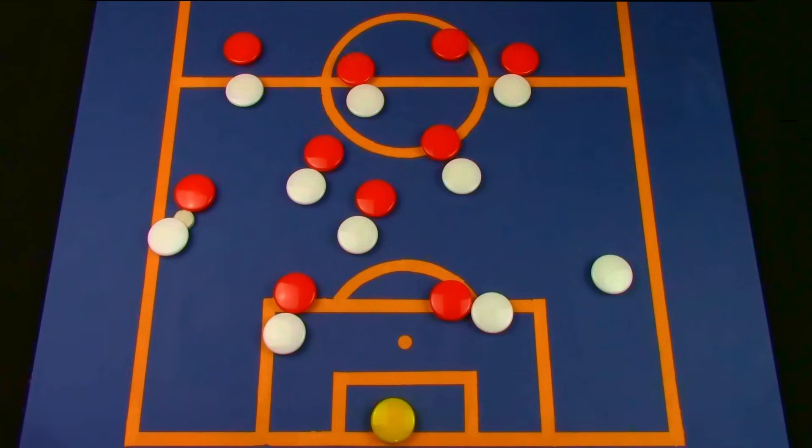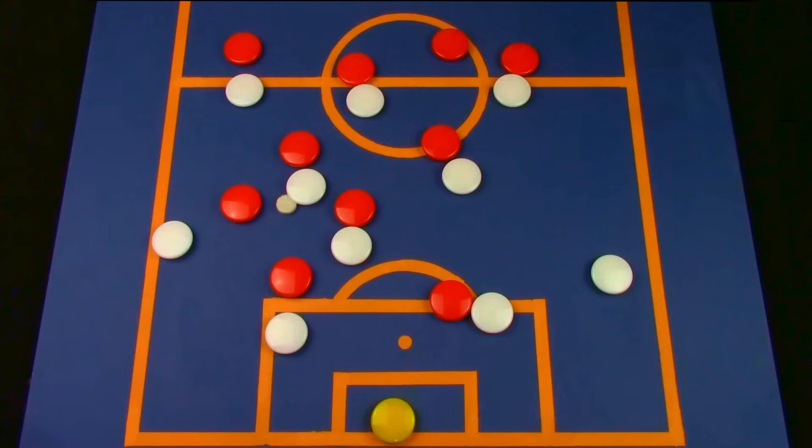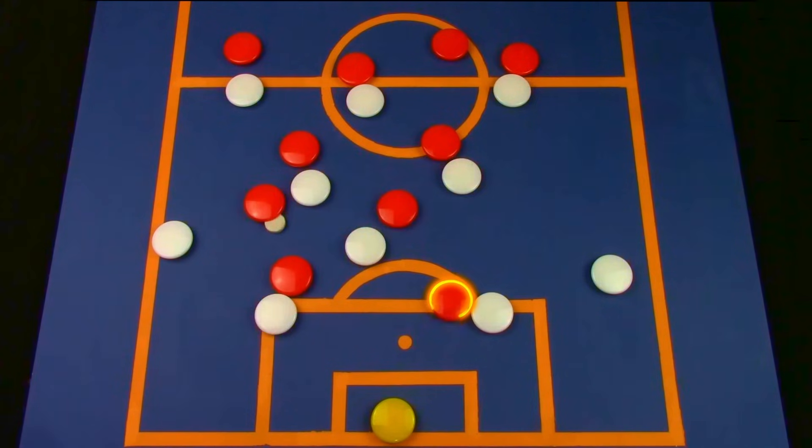Nagelsmann has tended to adopt a more man-oriented press, and rather than specifically cutting out key passing lanes, will apply a lot of pressure on the player receiving the ball. If they are able to turn over possession, then Sané's advanced position can immediately create danger, as his excellent dribbling and pace mean he can immediately threaten goal or look to pick out Lewandowski in the box. Nagelsmann has somehow injected more energy into an already impressive Bayern Munich squad, who look to dominate games with possession and verticality.